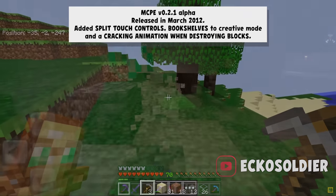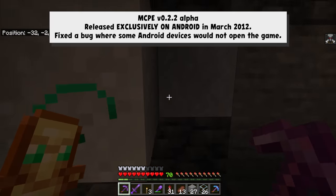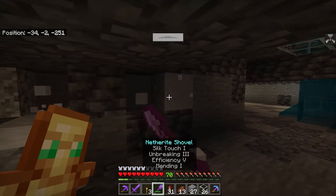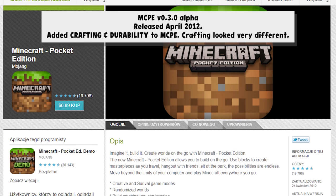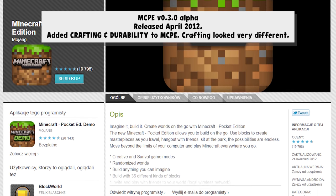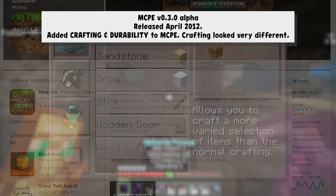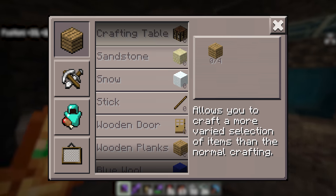There was a 0.2.2 alpha update that released, but all it did was fix some bugs where certain Android devices could not open the game. But really, it was all about Pocket Edition Alpha 0.3.0. If 0.2 was revolutionary because it added the pickaxe and mining to Minecraft, 0.3 was revolutionary because it added crafting for the very first time. In addition, your pickaxe now actually had durability and you had to craft one.